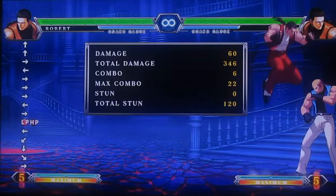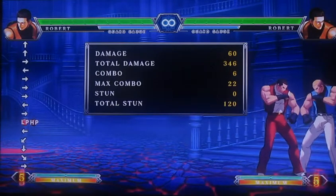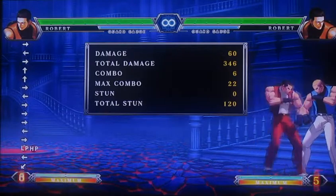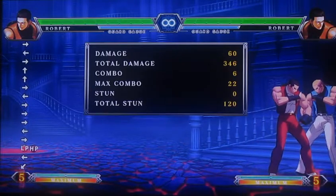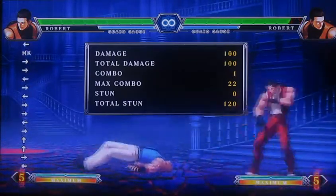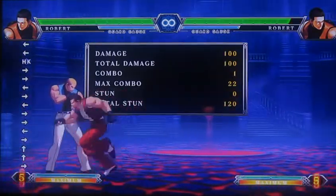The way you can end that combo is jumping blowback, CDP, or a level one super if you get them in a corner. The most optimal one in the corner uses just two bars and one drive, and that lands you around 518 damage, so it's a very good mid-screen combo to use.